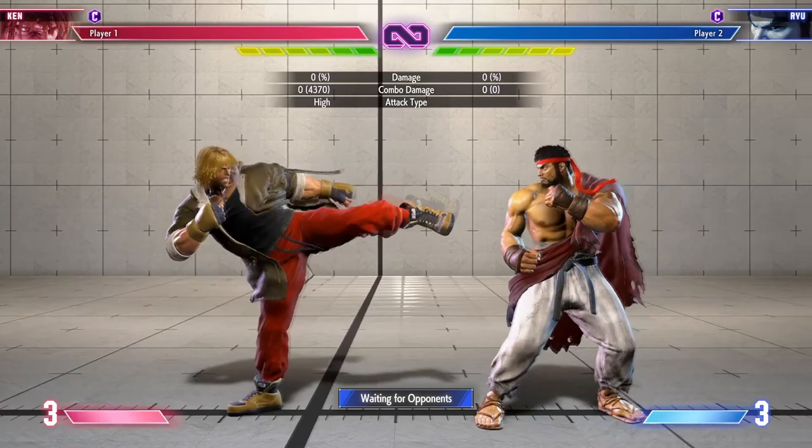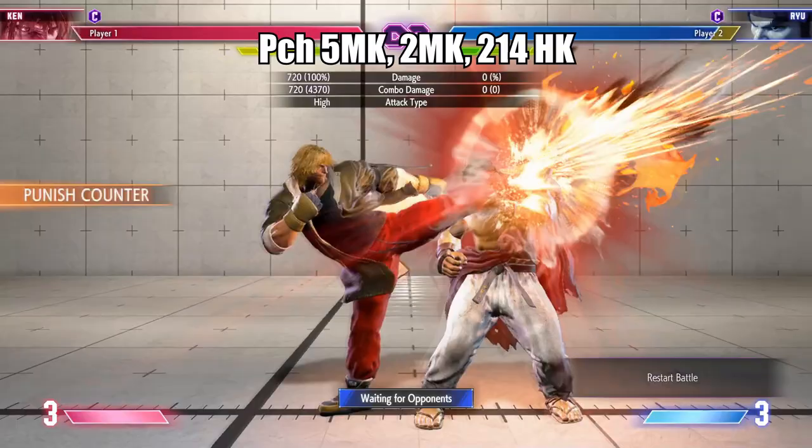Especially when used with Drive Rush. Stand Medium Kick is an advancing mid you can use to bully in neutral and combo from counter hit.